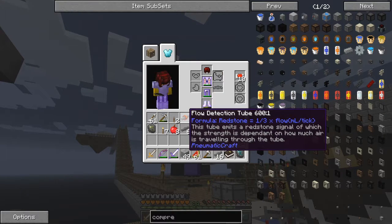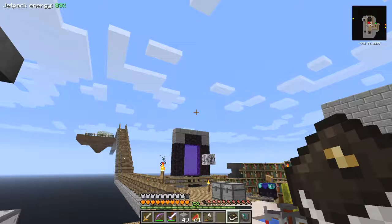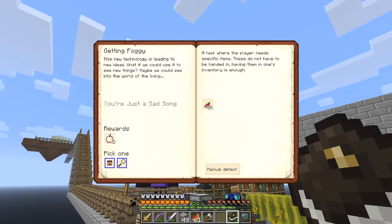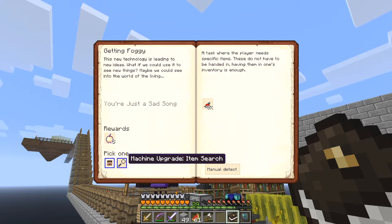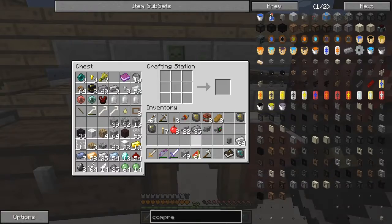So what do we have? A flow detector, pressure tubes which we've got 22 of now, pressure regulator with gallop - and that's what we have to do now. We have to make a charging station. Then I'll get either a machine upgrade entity tracker or a machine upgrade item search - interesting. Let's have a look at how we make a charging station.